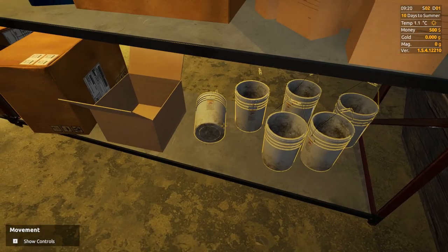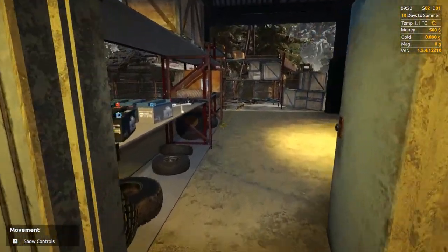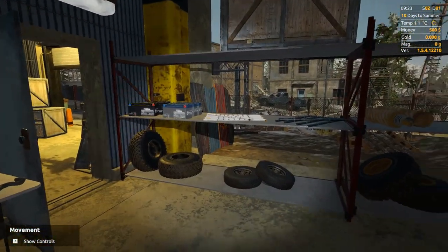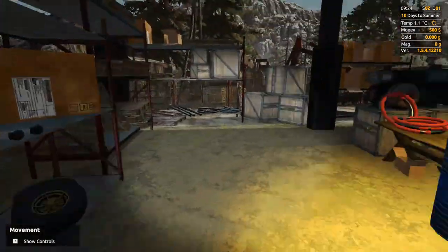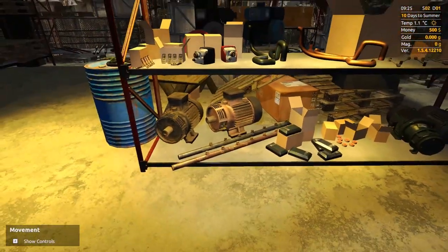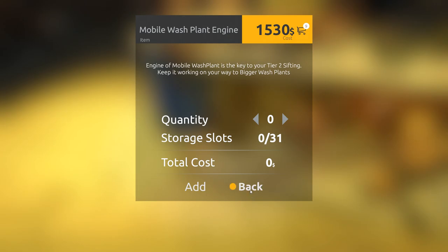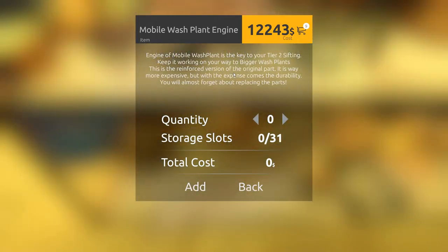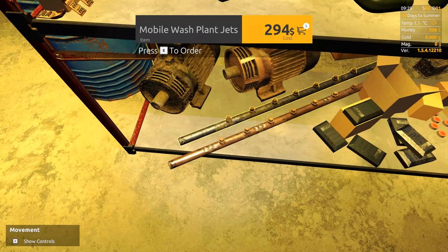In the spare parts section there is every single part you can replace in the game - different batteries, tires for the truck, trailers, wave tables, even wash plant motors. There are two variations: a standard mobile wash plant engine for $1,530 and a reinforced version for considerably more - so your $6,000 wash plant becomes an $18,000 wash plant, but it's guaranteed not to fail. Same deal with spray jets, about a 10-degree difference in performance.